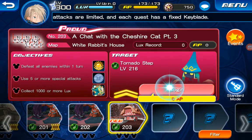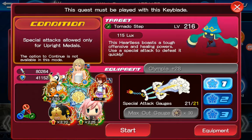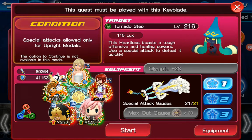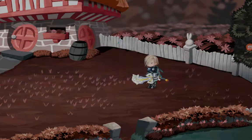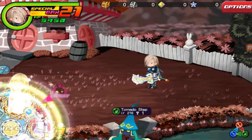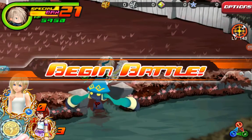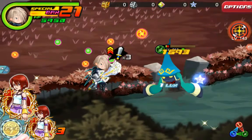Quest 203! By what I've read on the website, this should be the quest where I get the Fenrir Keyblade. So let's hope it is. And since I can use all metals, I'll just attack all the targets and defeat them all in one turn.